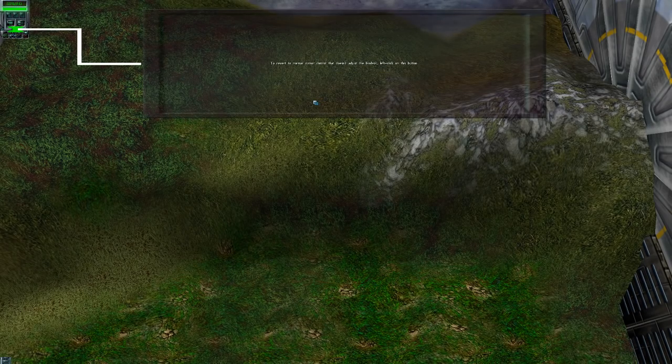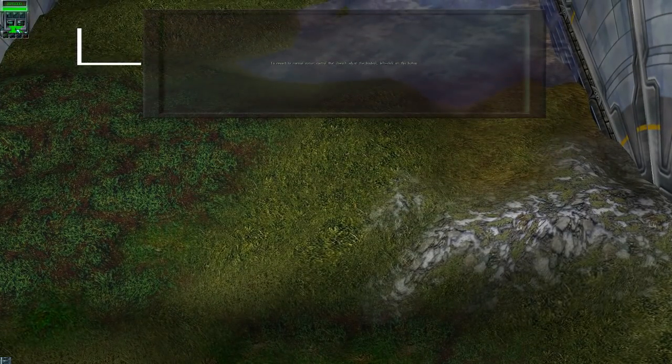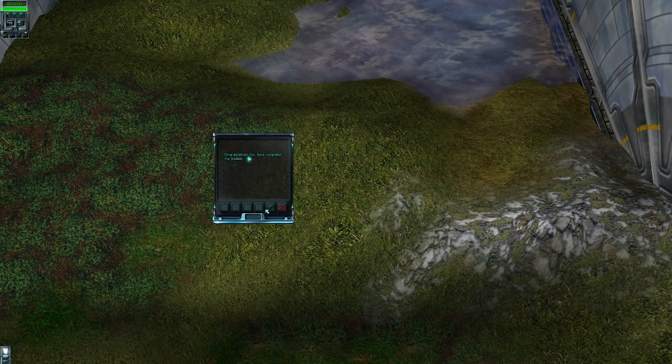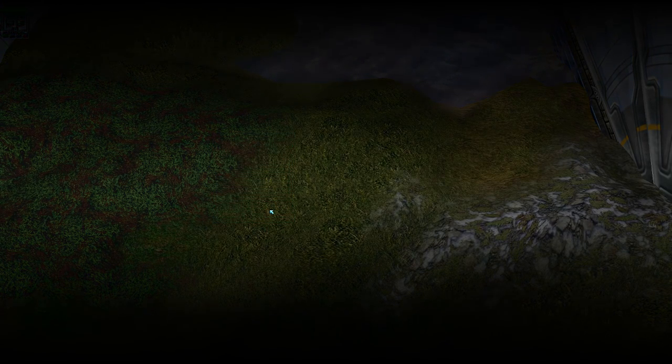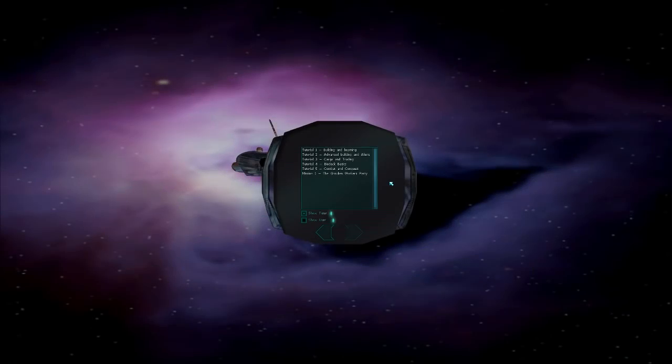Right click on the panel to continue. Revert to your normal cursor - it doesn't adjust the biodeck. Left click on this button. So it's a lock. I think we're done. We've got one tutorial left. I honestly feel like I've learned nothing, and that's why I guess I'm supposed to do the missions. Eventually we'll do sandbox and just everything will go poorly. Combat and conquest.